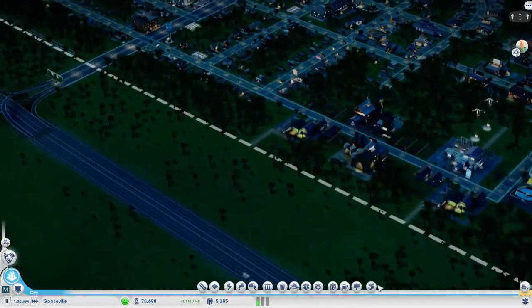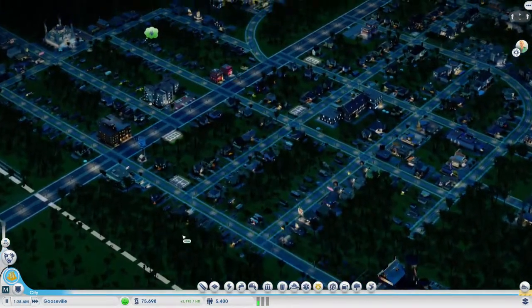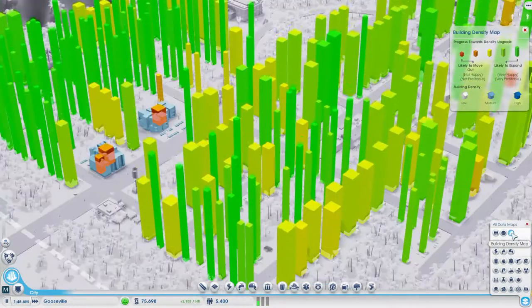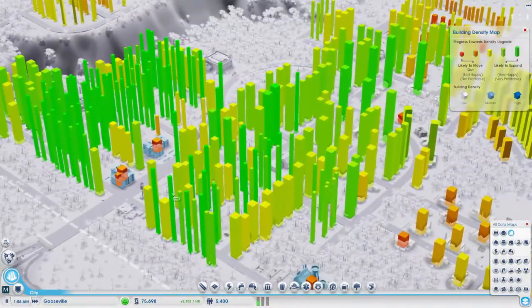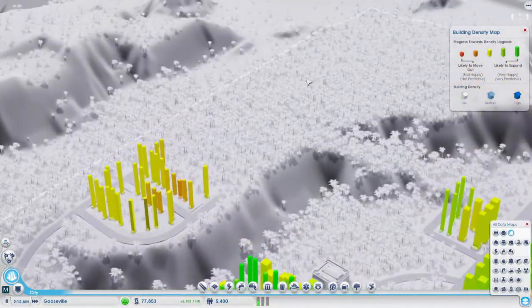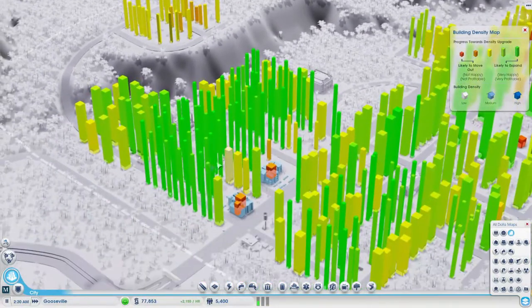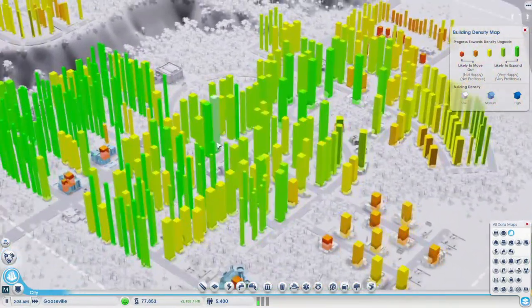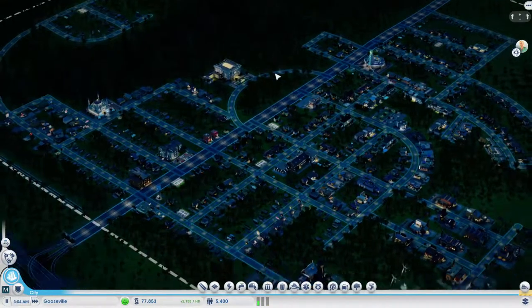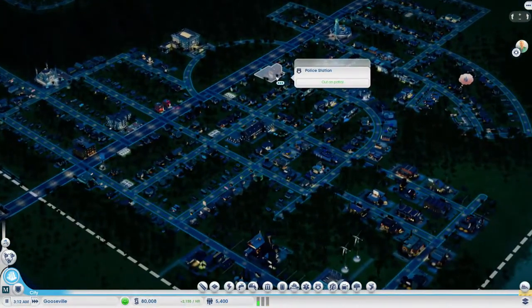Let's check the density once again. We probably should continue building up here — most of the area is all green, a bit yellow, but they should be upgrading hopefully soon. I guess we'll just wait for that to happen.